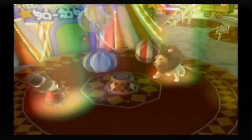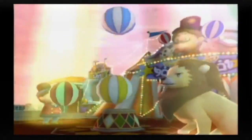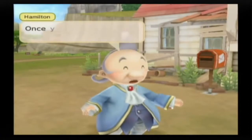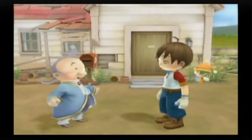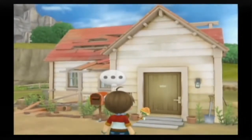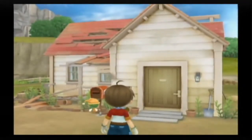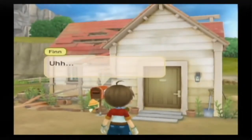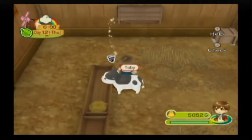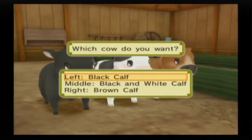Anyways, back to Harvest Moon Animal Circus. You play as a boy or a girl who has come to this town to start a new life. Apparently everyone from the town populated in Tree of Tranquility has abandoned that place and come here, as the characters are pretty much the same with some new additions. When you get to town they give you a rundown house to live in, but they automatically give you a coop and a barn to hold chickens and cows, and they'll even give you a free cow to start you out. So that's already a nice start.